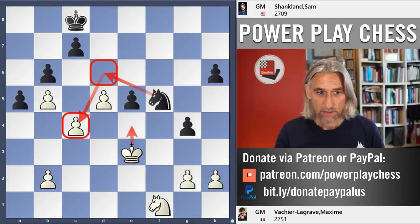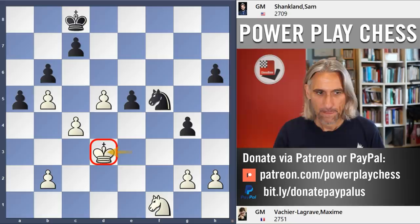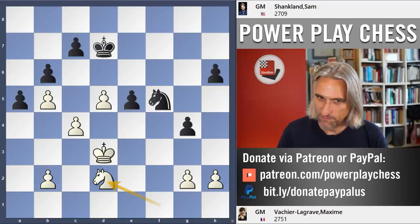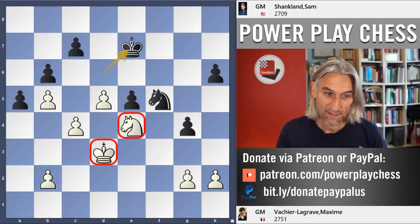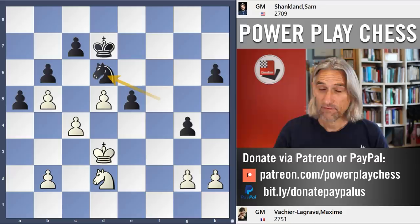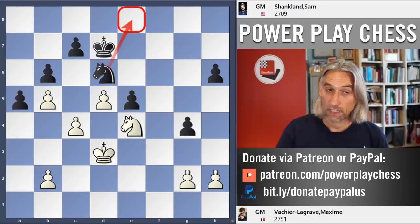If the king steps forward to e4 then that check is annoying and hits this pawn, so white has to sidestep. Basically black is all right here with care. The simplest way is to play King d6 — after the check the king steps back again. The problem is white needs both the king and the knight on the e4 square to make progress; it's not possible. But Shankland plays Knight d6 — a very plausible move that looks nice complementing this pawn. However he had misjudged the position and needs to step back with the knight instead.